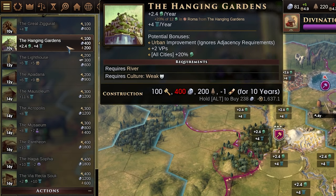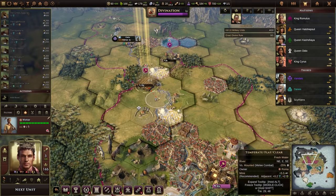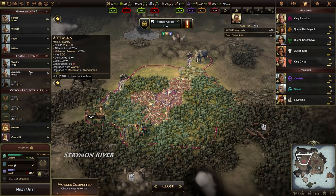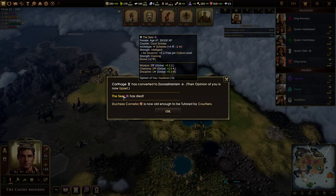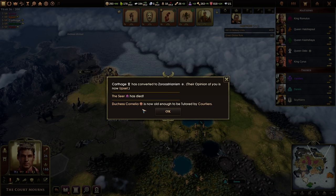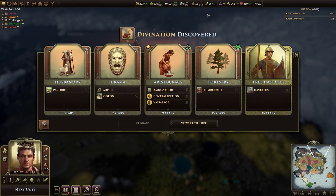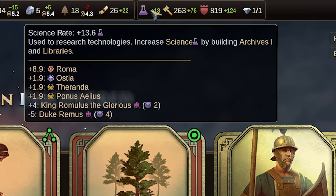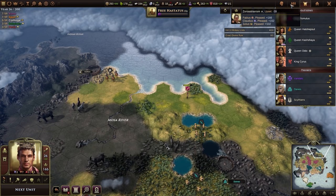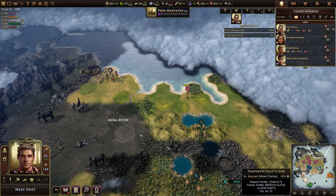Let's build the hanging gardens — it's worth two victory points and it'll make my cities grow faster, meaning I can expand easier. I do have access to axemen now so I should consider upgrading my units. The seer has died, so I won't be able to teach people things anymore. Duchess Cornelia, my daughter, second in line, is now old enough to be tutored. My science has actually tanked because I lost my wife and the seer — most of my science was coming from my court.